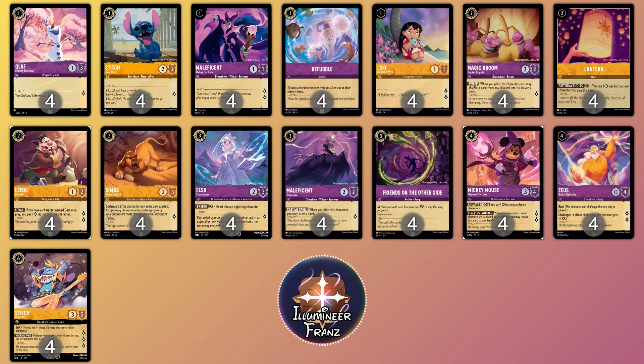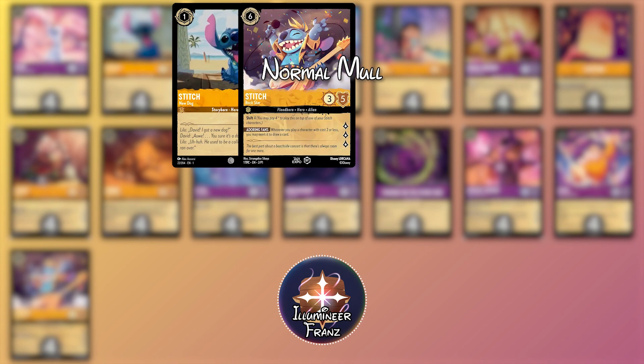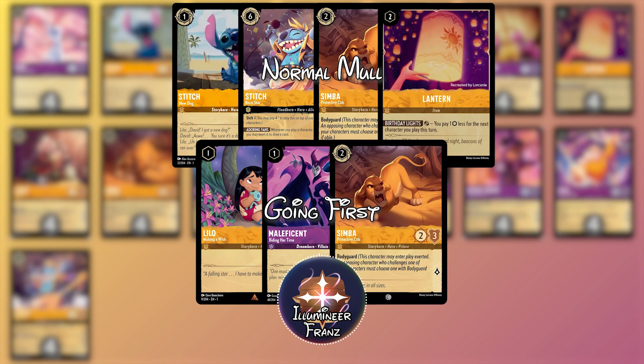Mulligan. In order of importance, I believe the cards you should be looking for in your mulligan are as follows: Stitch New Dog, Stitch Rockstar, Simba Protective Cub, and Lantern. A small caveat to the mulligan would be if you are going first and you see one of the lore master vanilla cards plus Simba, for an early game push.